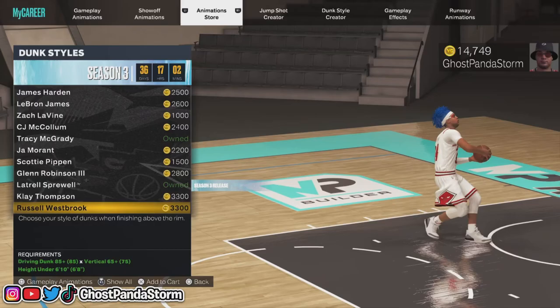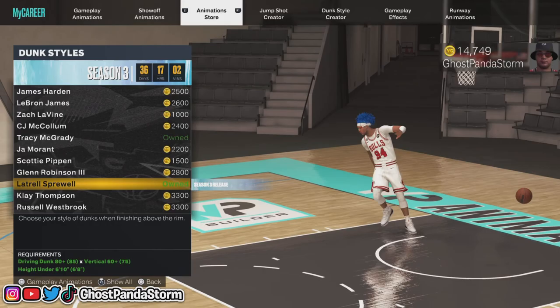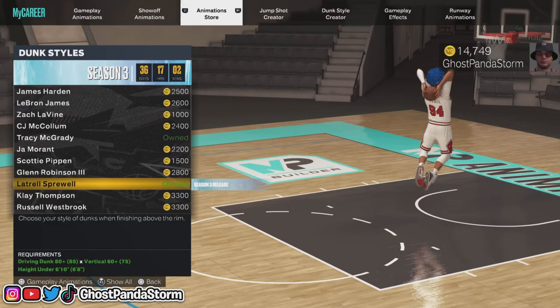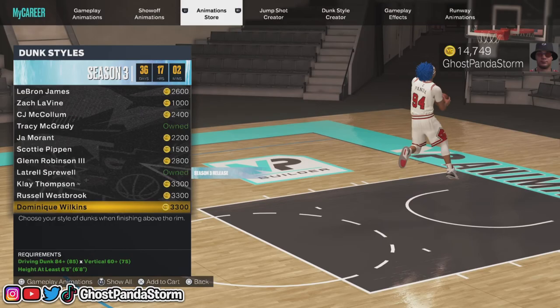Latrell's package is all the way down towards the bottom and it will say 'Season 3 Release.' Anytime there's a new animation package in a season, you will see that little banner on the side saying 'Season 3 Release,' 'Season 2 Release,' 'Season 4 Release,' whatever. This is where you can go and get this package and all the other packages as well.